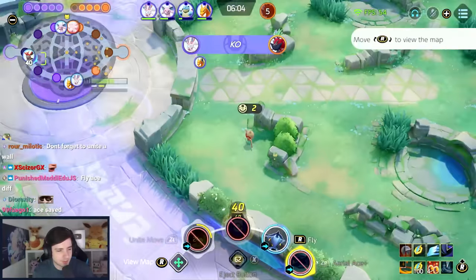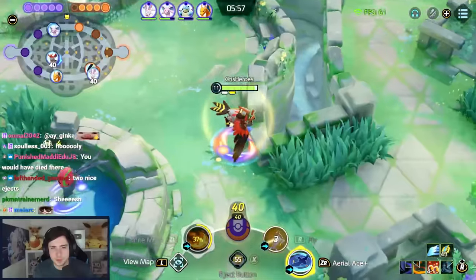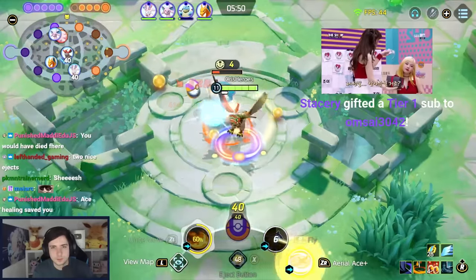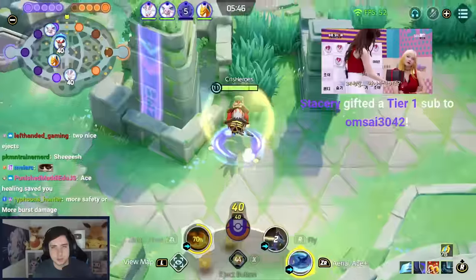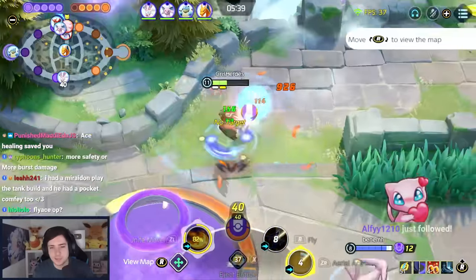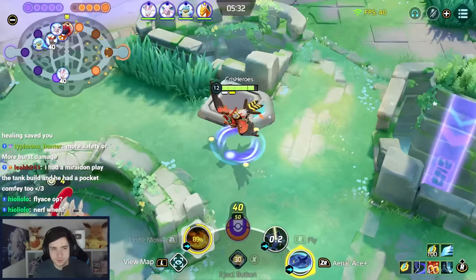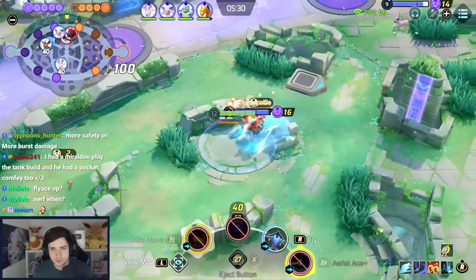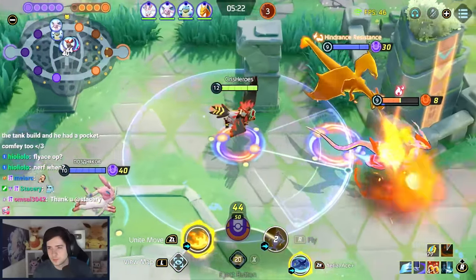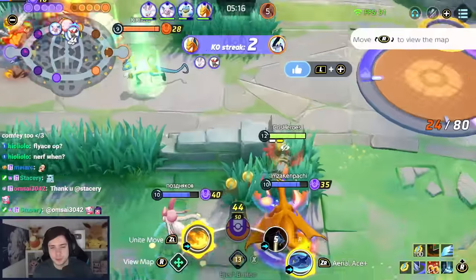Is there a healing difference or what? It's insane how Blissey Unite takes 80% of my HP. So the nice part is it's Point and Click. It has a lower cooldown than Flame Charge and it has more range on it, right?